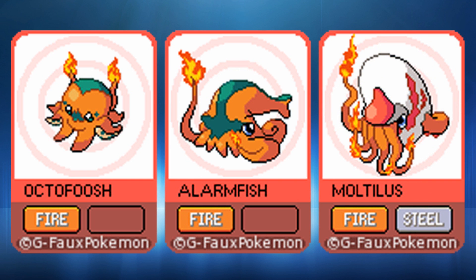Next up we have Octo Foosh, a Lionfish, and Molotilus — fire, fire, and then fire-steel types. Obviously based on octopuses and stuff like that. I'm liking the design of Molotilus with the fire-steel typing. I always like that typing — we've obviously had Heatran before — but as a starter Pokémon, it might work quite well. Steel doesn't resist water, so there's no difference there.